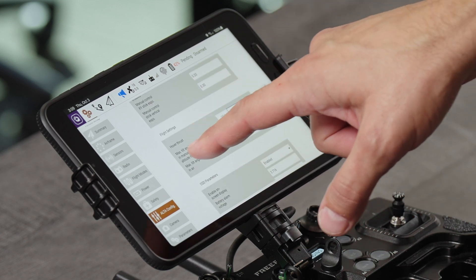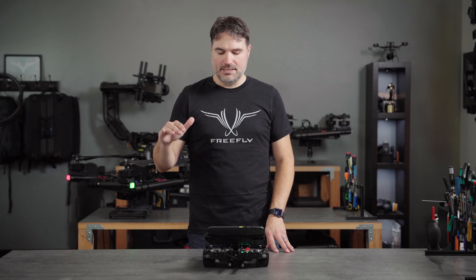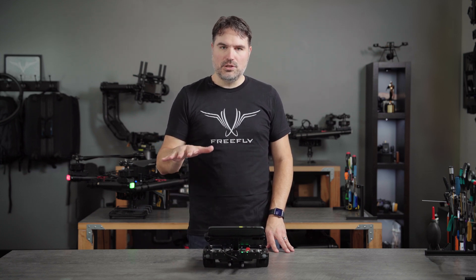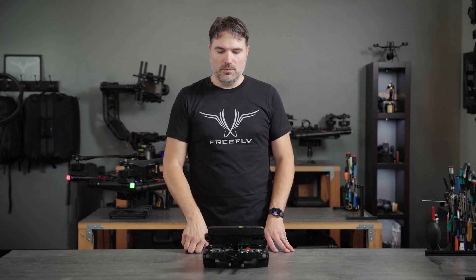Something else to peek at is the hover thrust setting. That helps you tune to the specific payload you'll be carrying under Alta X. Since Alta X is a heavy lift platform, you want to fine-tune that. If you're flying little to no payload and just starting out practicing, set that in the low 30% range. It'll usually ship around 40–41%.